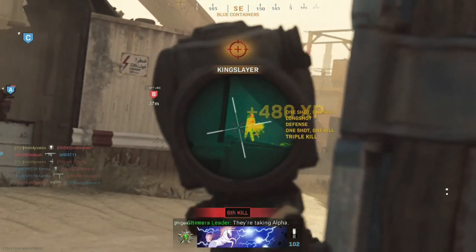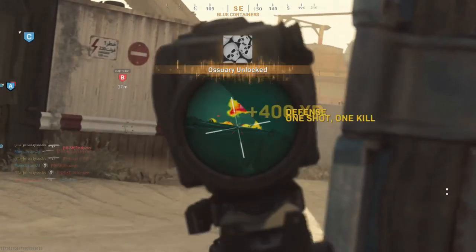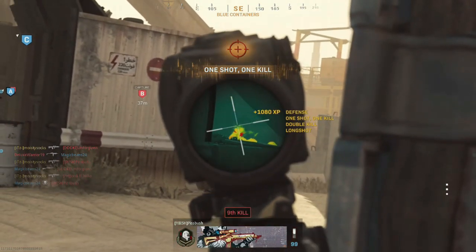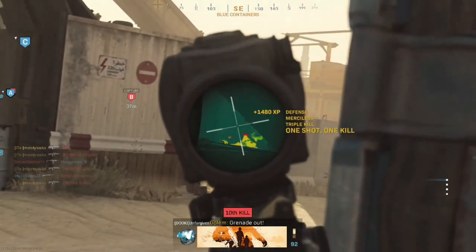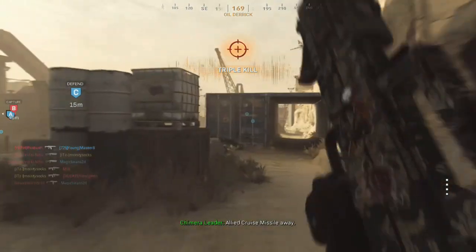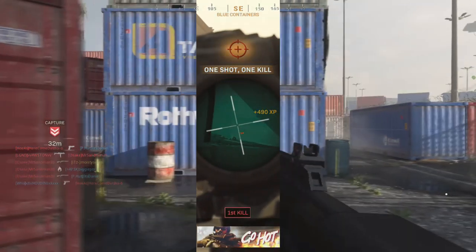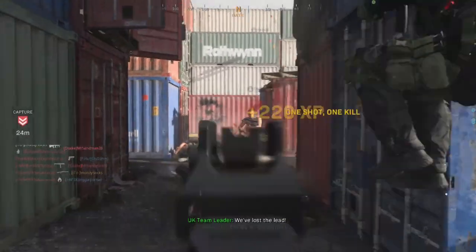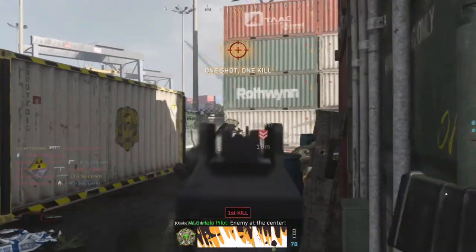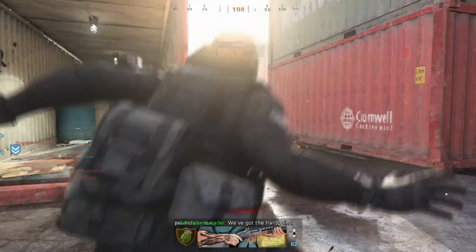Similarly, going to the back-right side of C on Rust is another great spot. I'll be uploading gameplay of that too. You can mount on a blue crate back there and pick up a lot of long shots and mounted kills. Both of these spots are great, and I think snipers work well on both since they have the biggest range requirement for long shots.